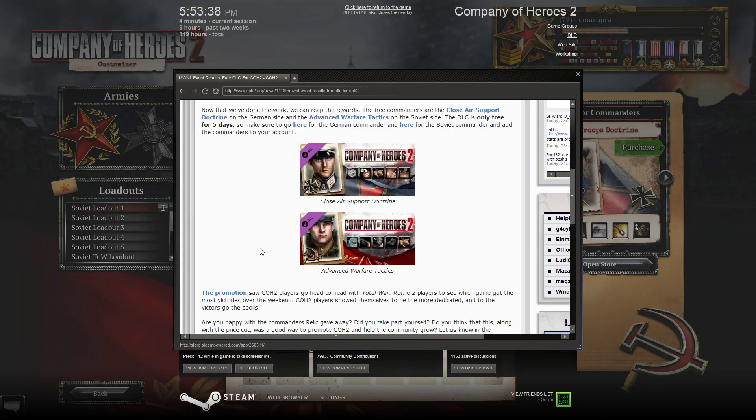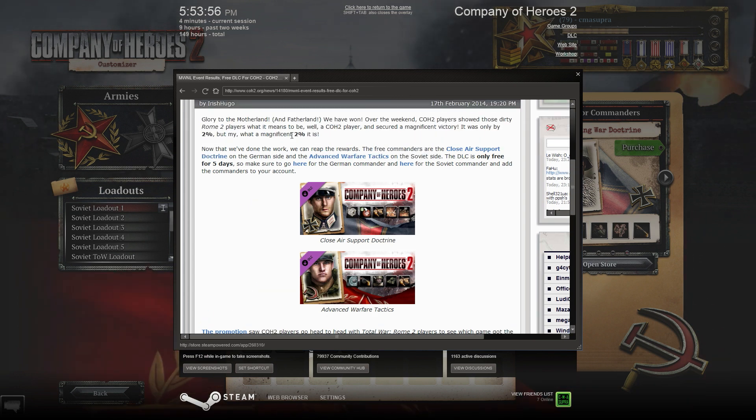Extra, extra, free DLC! So guys, over the weekend there was a competition between Company of Heroes 2 players and Total War Rome 2 players. The competition was to see which game could get a bigger number of total victories over the weekend, and Company of Heroes won by 2%. They only got 2% more victories, but we did win! And as a result, for the next 5 days, we'll be able to download the German Close Air Support Doctrine and the Advanced Warfare Tactic Soviet Doctrine for free. But it's only for 5 days, so I recommend you guys go ahead and do that if you haven't already.